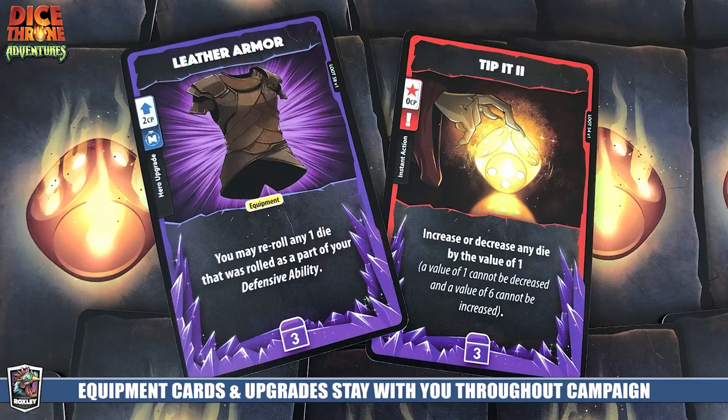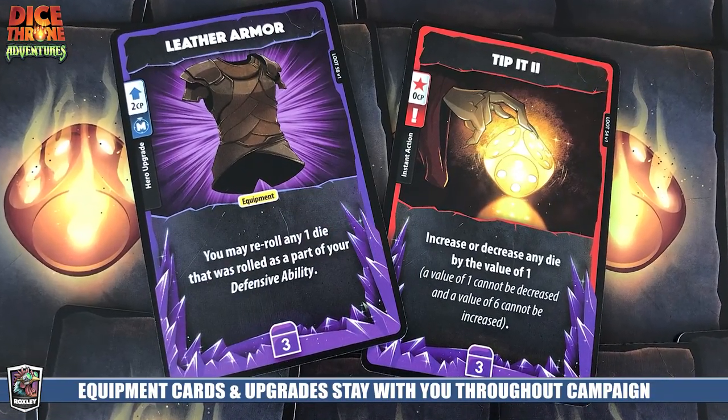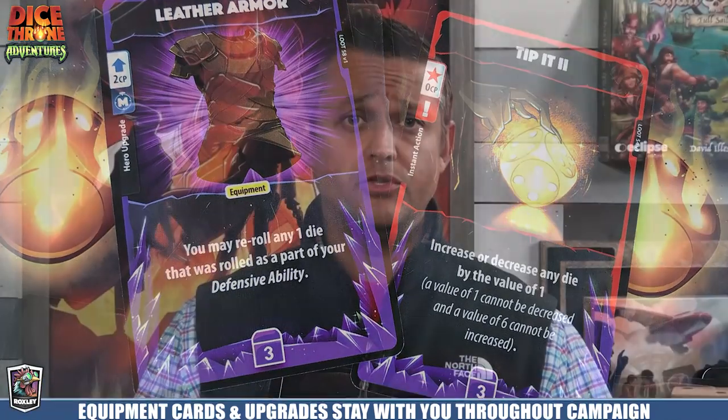Equipment is really cool because when you get it, it's used and stays in front of you permanently for that scenario, meaning you can reuse it. Once you're done, it goes back into your deck to be used in future scenarios. Now let's talk about how you get loot — loot comes in four different varieties, from common all the way up to legendary.